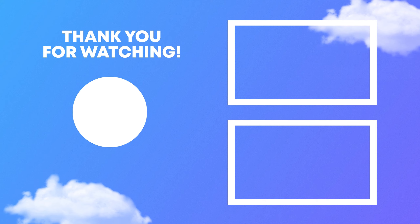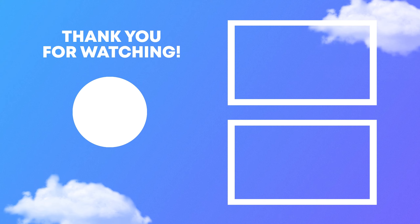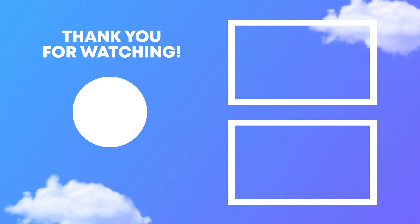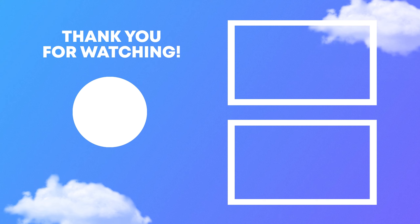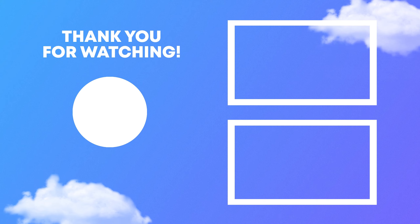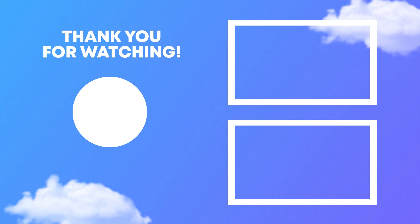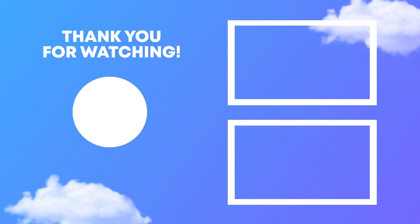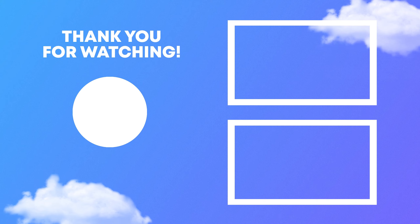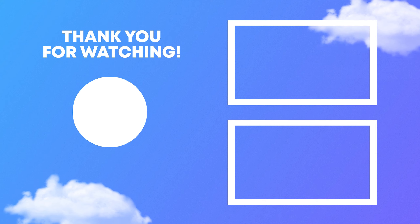We also have a cell wand with infinity uses and a 1.5x money multiplier — we're going to make a bunch of money with that. We got mystery boss totems too; opening them gives free boss eggs to go fight. We got barbarian eggs — tempted to switch swords but keeping the divine sword for now. The barbarian sword has Sharpness 6 and everything. Opening the boss totems — got some epic bosses, putting those in PV.